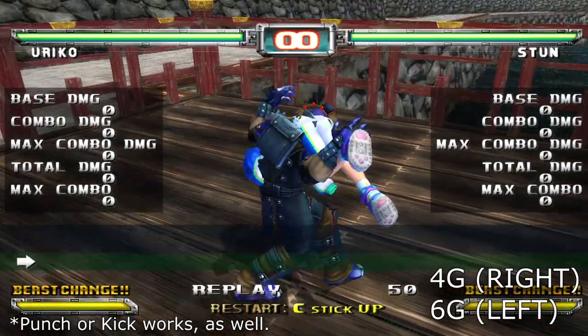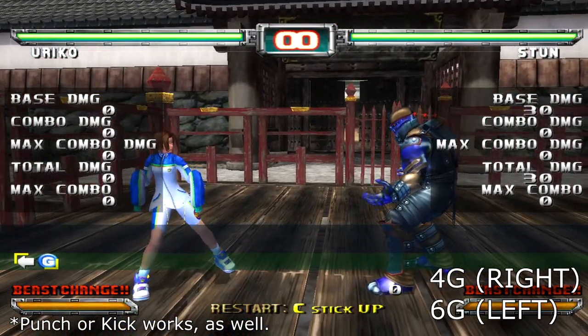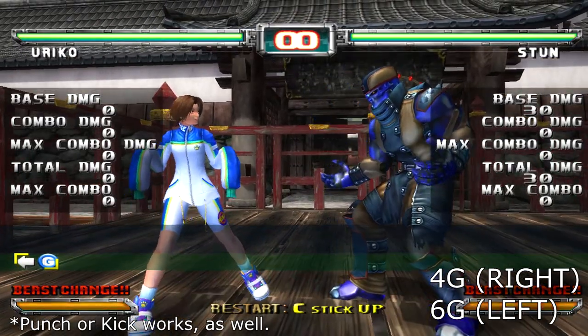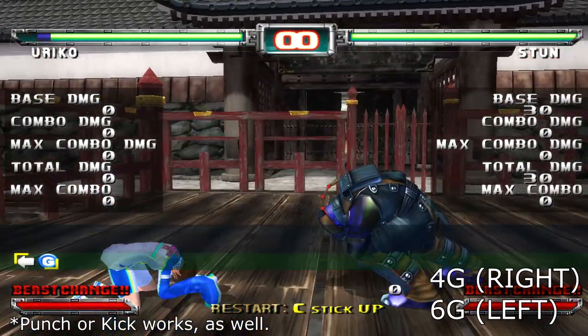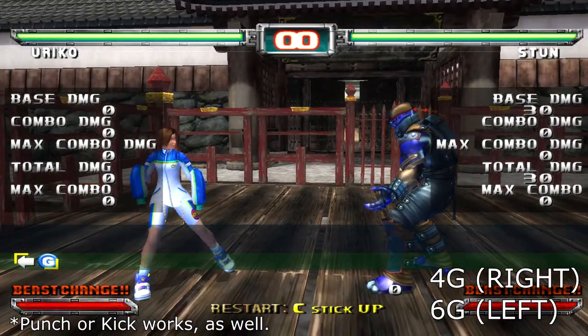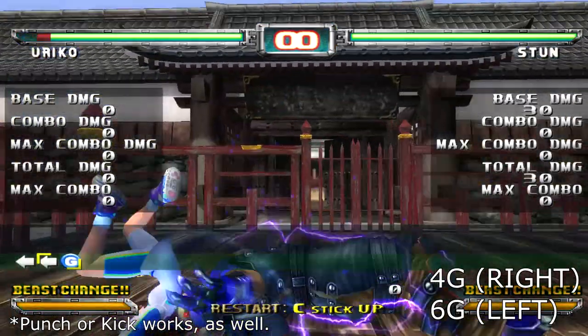To tech Stun's fireman carry 2-chain, you press back G. Keep in mind that this throw puts you in a mix-up situation where you have to predict if Stun is going to finish the 2-chain or not. If he does complete the chain throw and you tech it, then you'll be a safe distance away from him — neutral is reset.